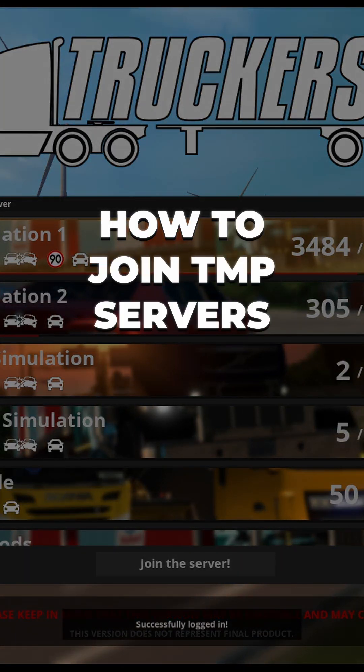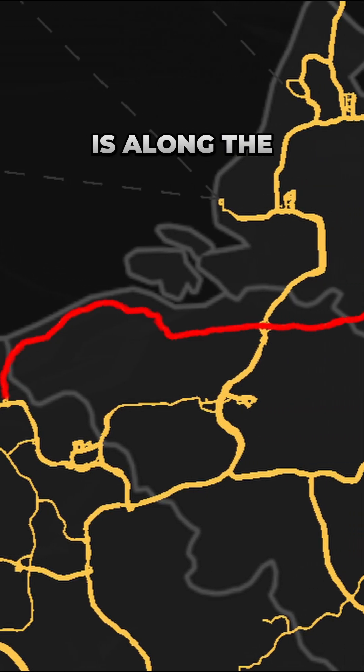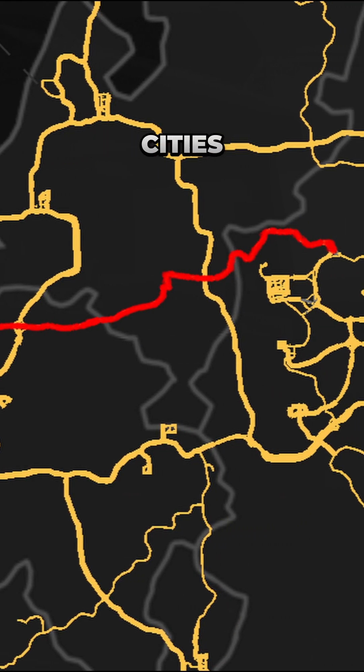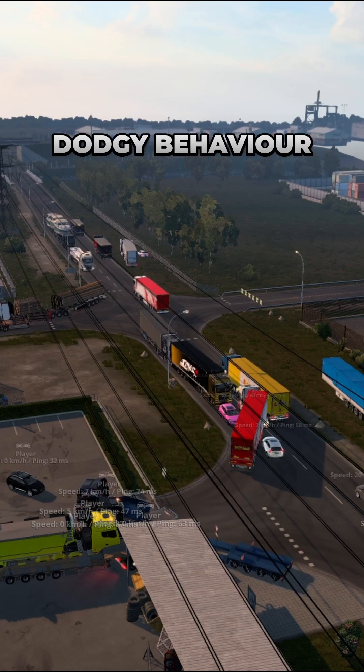How can I join servers with a lot of real players? The main server that has a lot of players is Simulation 1. When viewing the server list, it's the first one. The busy area is along the Calais to Duisburg road and the surrounding cities. When driving there, do be aware of trolls and generally dodgy behavior — you might be hit once or twice. That's not a threat, just a precaution.